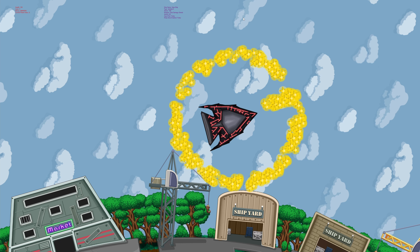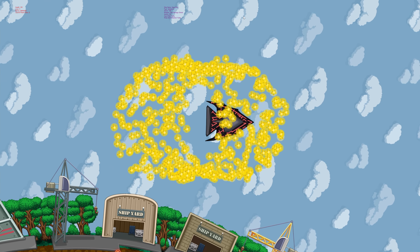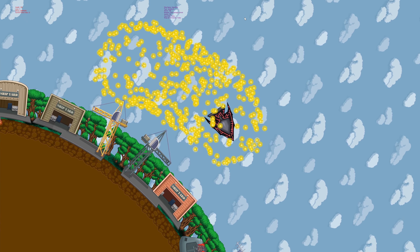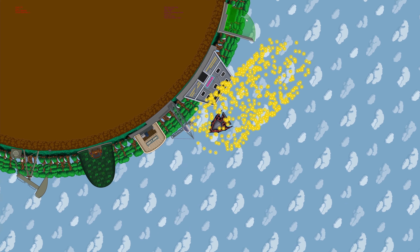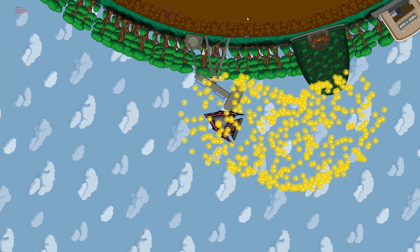Before this update, the only way you could really store stuff was if you had it in your inventory or in a ship's inventory, both of which are subject to being destroyed. If you die, you drop whatever you have in your inventory, and if your ship explodes, you drop only a portion of what was in its inventory. So this is a more permanent way of storing things and having them on standby.